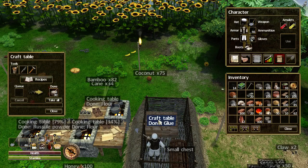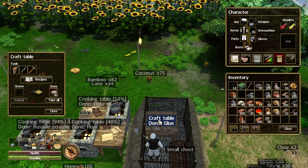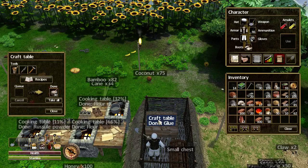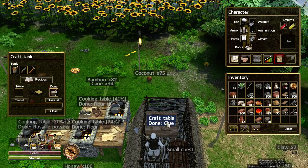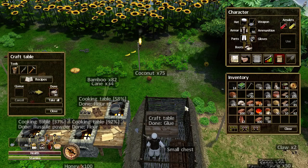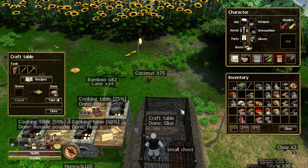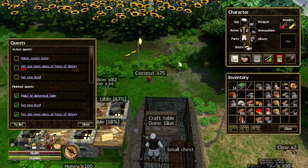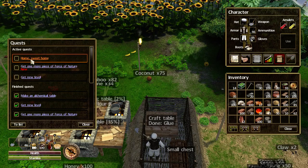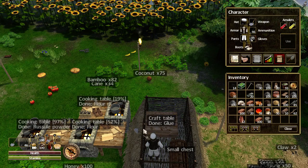Hello and welcome to episode 64 of my Force of Nature tutorial let's play series. This episode will be on building a brick house, and oh my, is this going to take some time. The reason I decided to build a brick house is because of the quests — to get to my next level I have to complete all the active quests, and the next one is 'Home Sweet Home.'